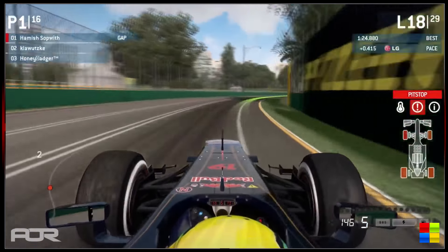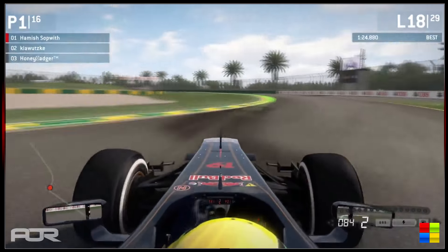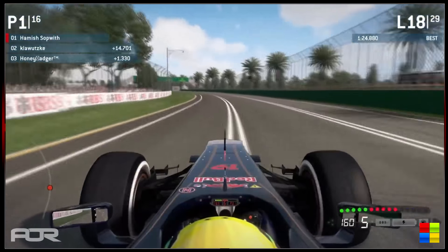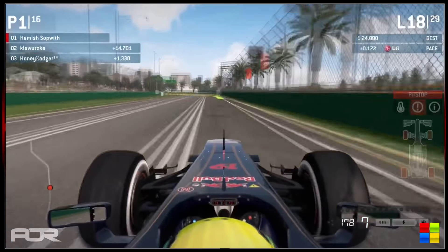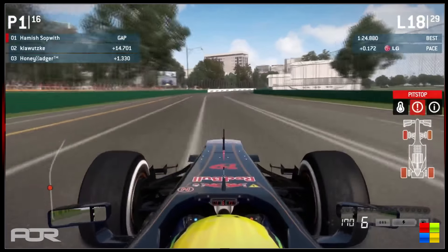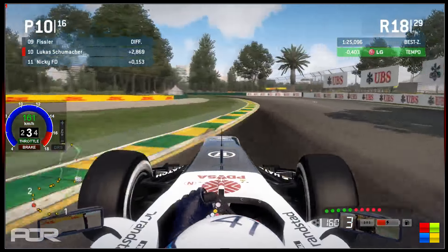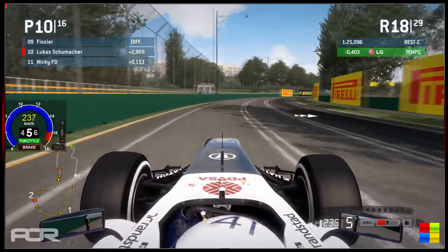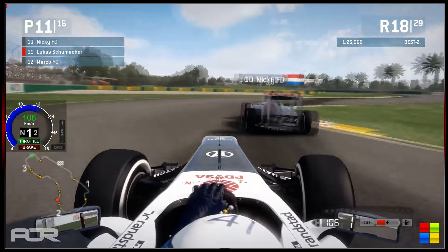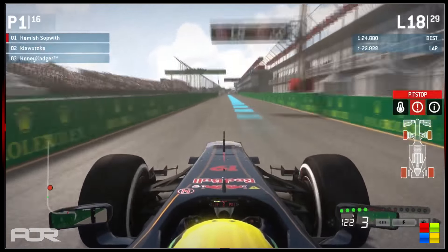Klawitski running behind the McLaren of Posis through the tight part of the circuit. Posis goes right off into the grass — possibly a lag bubble. Marco FD is into the pits and Klawitski continues with his alternate strategy. He's stopped one more time than Marco and is only a few seconds behind, so I'm not sure if the three-stop strategy is going to win him the race, but he's very competitive. Even with the broken wing in the second stint he had decent pace, so with the fixed wing showing good pace. Hamish has stayed out in the lead but his front left tire looks very worn on lap 18.